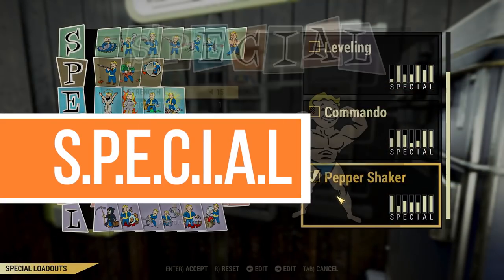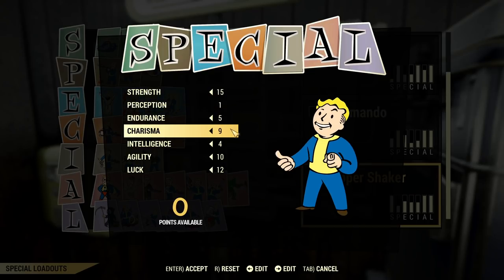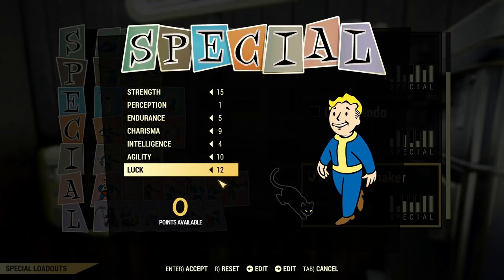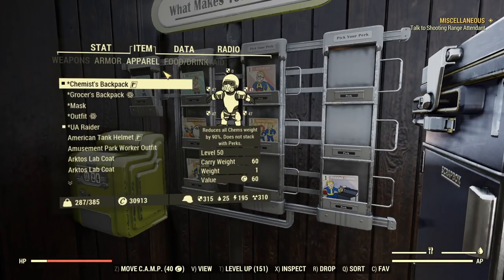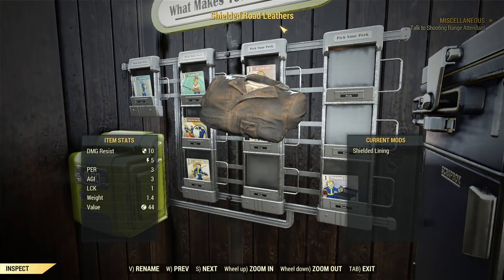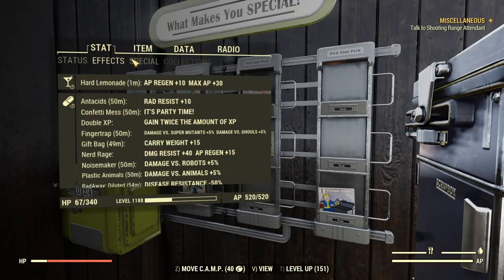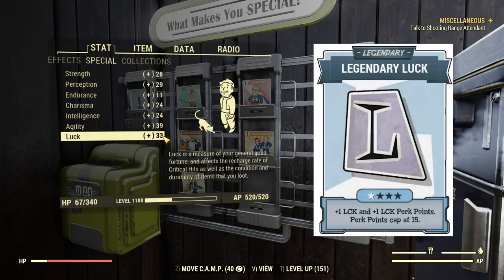Here I'll show you my SPECIAL setup. I have maxed out Strength of course, and the most important thing is I have 12 Luck. Combined with the legendary perk card maxed out, and the under armor — I'm using the Shielded Road Leathers — it gives me 3 points of Agility and 1 point of Luck. So now I have 33 Luck, which means you can critical for every other shot. So at least try to maximize your legendary Luck perk first, at least rank 2.